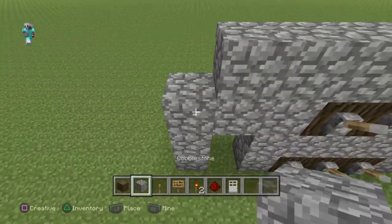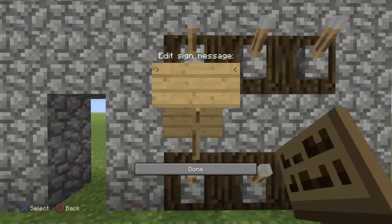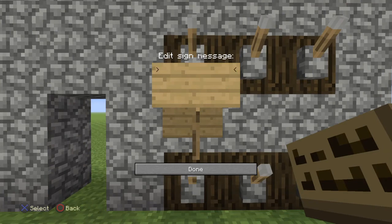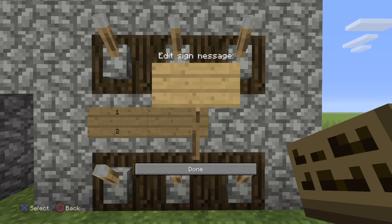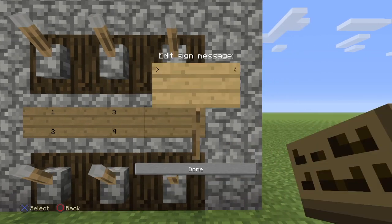Now you're going to want to label the levers. I'm going to do one, two, three, four — but if you really want to, you can do letters like A, B, C, D, E, F, G. It's all up to you what you want to do.